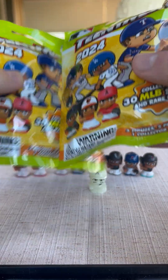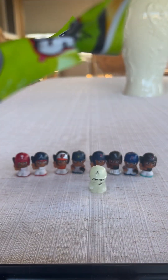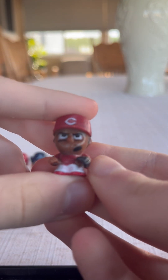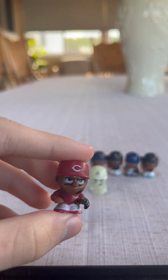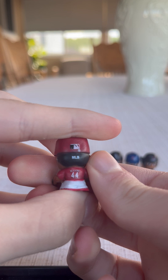So let's open up this new blind pack and see who we're getting today. Let's begin with pack number one. Hopefully today we'll get a Yankees or Mets. The first team we got is a new team — we got a Cincinnati Reds, we got an Elly De La Cruz. Here's what he looks like, and here's the back.